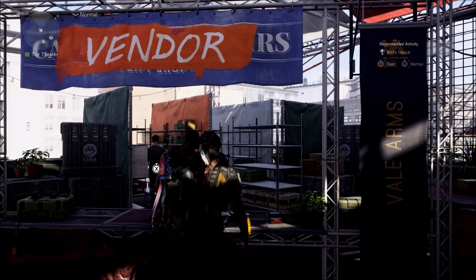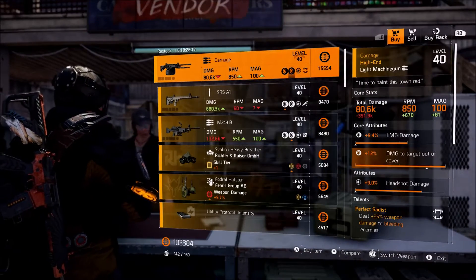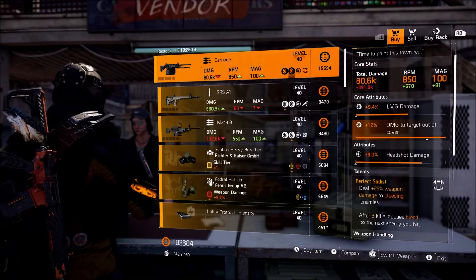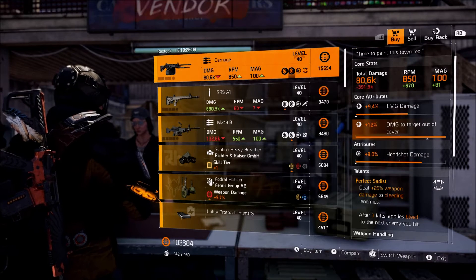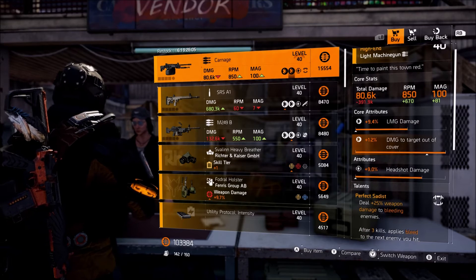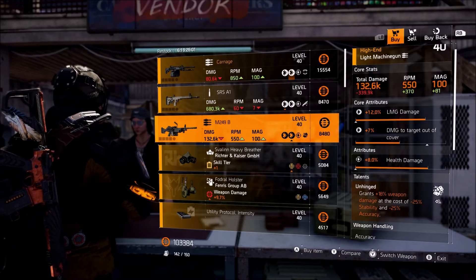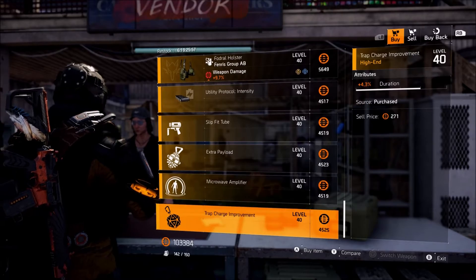That's about it for the theater settlement. Next vendor is going to be the campus settlement. This week they're selling the Carnage with max damage to targets out of cover. I would recommend picking this up — at the same time it has headshot, so unless you guys are trying to get headshot on an LMG you can pick this up. I know a lot of you are looking for damage to targets out of cover and damage to armor, but if you guys need it I'd recommend grabbing it. Overall nothing too crazy for sale at the campus settlement.